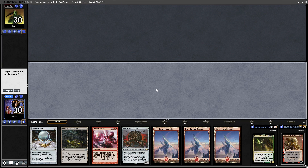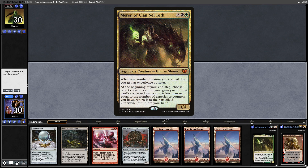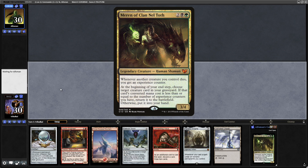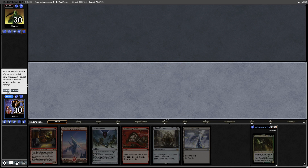Alright, this time going against another Graveyard-based deck. As much as I like that Mesmeric Orb, it might help our opponent more than us, going up against Merrin of Clan Nel Toth. I think we have to get rid of that hand — we want to be faster than that. There's the Mesmeric Orb again; well we'll keep that, and let's get rid of the Mesmeric Orb. Really don't want to help my opponent out if I can help it.